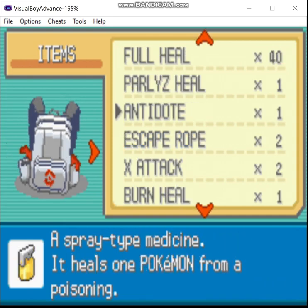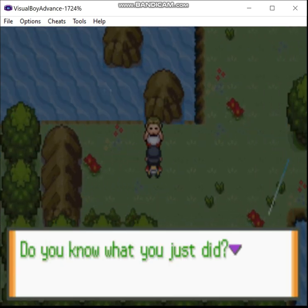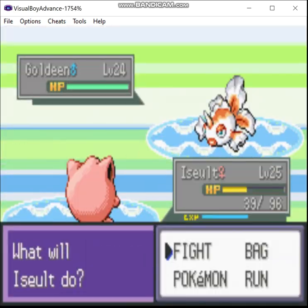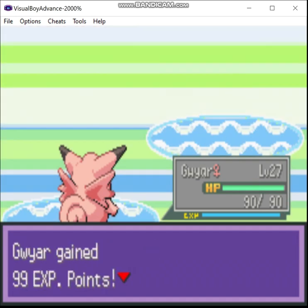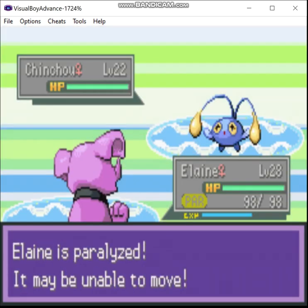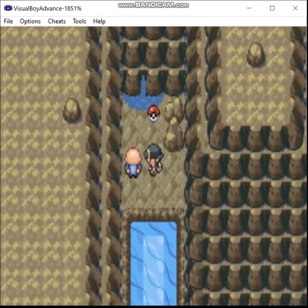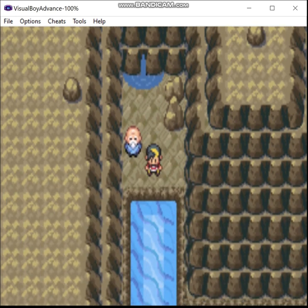Fuck off, Tentacool. This guy gives you one of the starters. There's a Moonstone. Now we could just evolve Jigglypuff right away, but I don't want to.